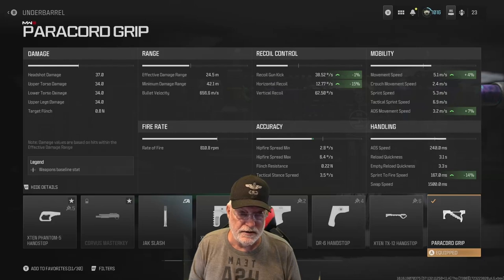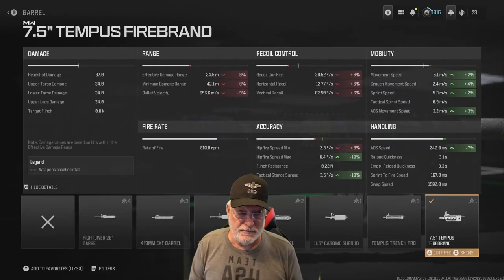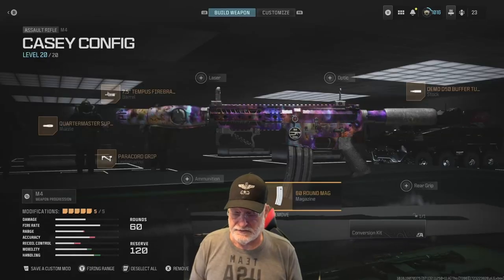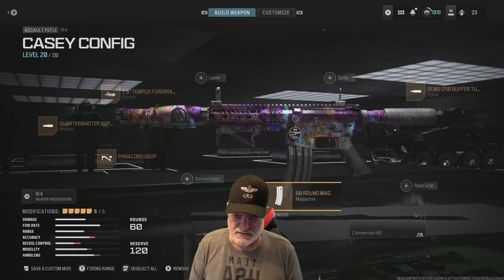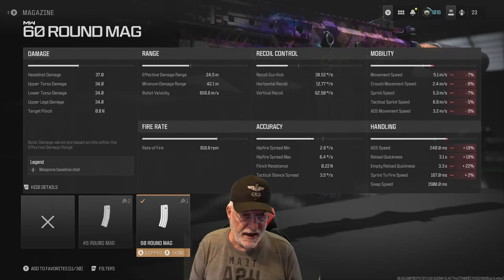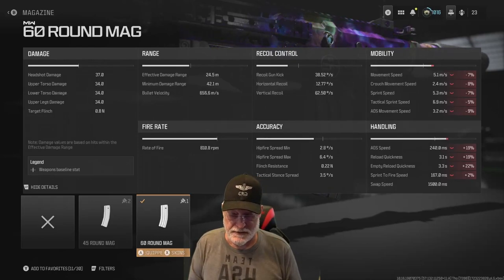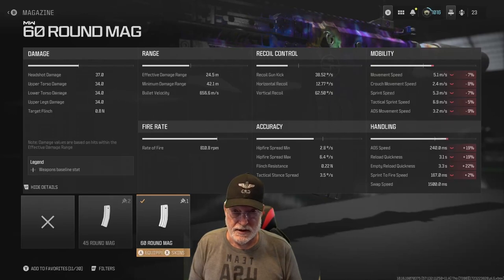The paracord grip is all green — no red. It significantly helps horizontal recoil and sprint to fire speed, and improves ADS movement speed to 3.2 meters per second and movement speed to 5.1 meters per second. Mobility stats are okay for an assault rifle. The 7.5 inch Tempest Firebrand barrel helps slightly with mobility and handling but impacts recoil and range. Finally, Casey said 45 or 60 round mag — I understood him to mean 60, so I went with the 60-round mag since I like carrying a lot of firepower into free-for-all.